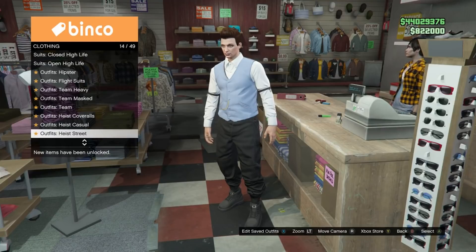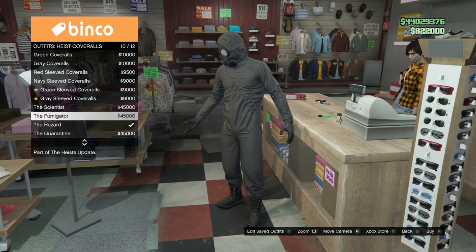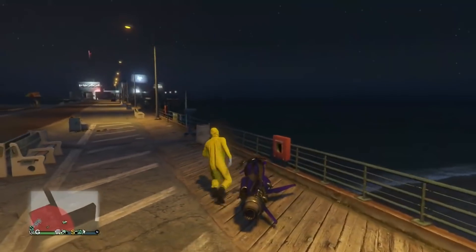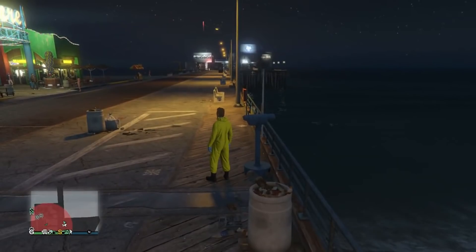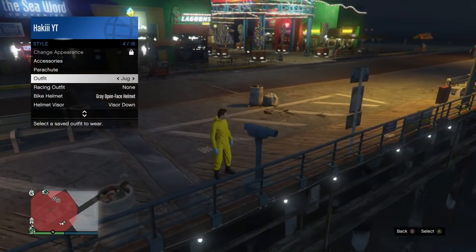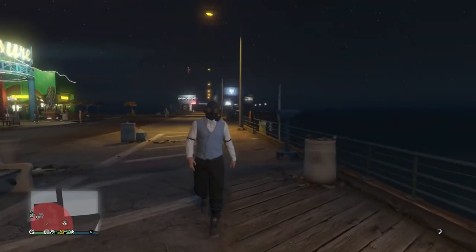Back out and go all the way down to heist coveralls, go down to the last four, and equip any one of those last four. Then back out and head to the pier. Once at the pier, do the telescope glitch — run by the telescope while spamming right on the D-pad, and you should be standing like this. Pull up the interaction menu, go into style, and equip the outfit you just saved. Back out, walk away, and you should see the gas mask merge onto this outfit.